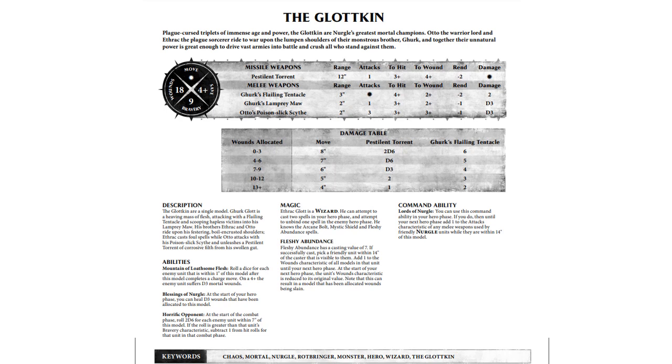Horrific Opponent — at the start of the combat phase, roll 2D6 for each enemy unit within 7 inches of this model. Note it's within, not wholly within — thank you, old language. If the roll is greater than that unit's bravery characteristic, subtract 1 from hit rolls for that unit in that combat phase. So you are fairly reliably going to be getting a minus 1 to hit on all of the enemy units within 7 inches of him. That's pretty strong — that's going to make your guys a lot more durable, as well as himself. It doesn't work on shooting though, which is where you would really want some help for the Glotkin, because 18 wounds disappears pretty quickly against Kharadron Overlords.